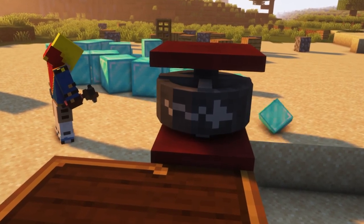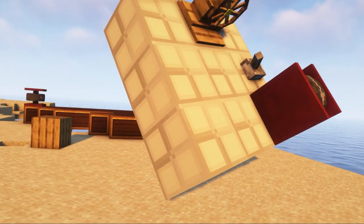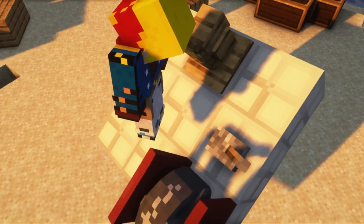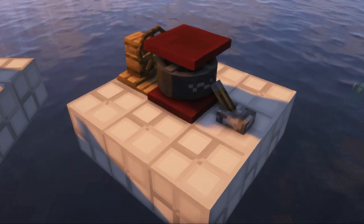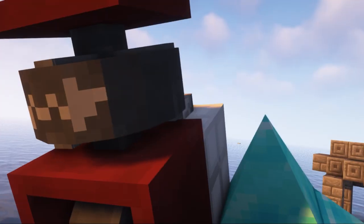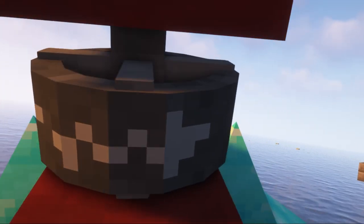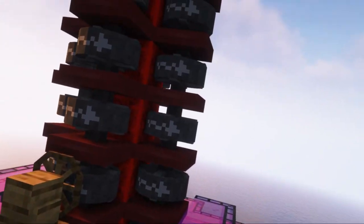Now let's talk about the gyroscope. It's used to spin your construction by applying a redstone signal to it. The direction of rotation is determined by the facing direction. This block has two mounting positions, and by combining them you can get an unusual rotation trajectory. To rotate larger structures, you need to place multiple gyroscope blocks. The strength of the redstone signal also changes the speed of rotation.